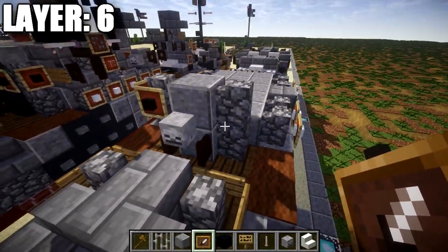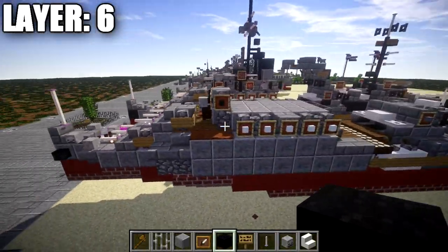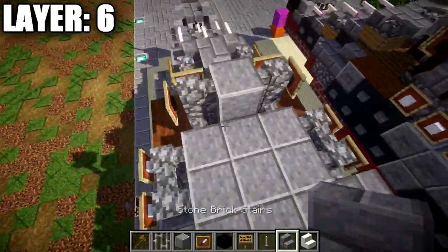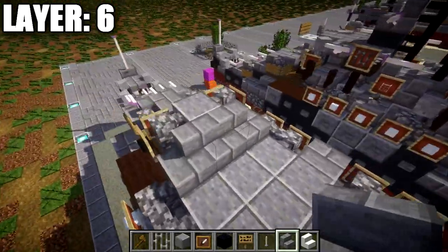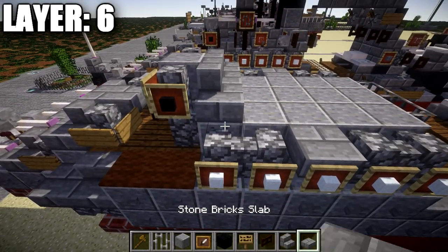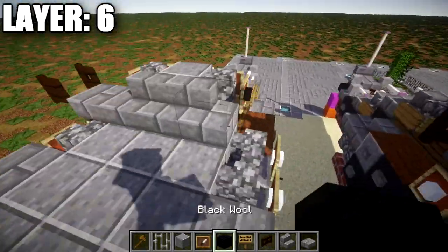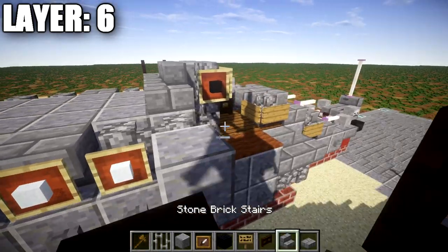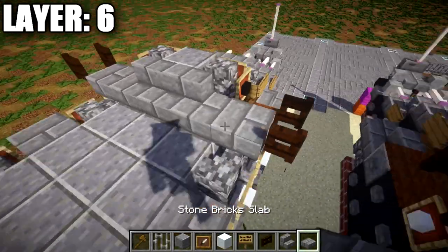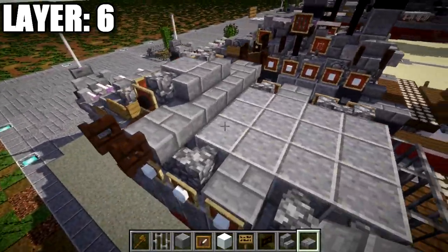Place a stone brick stair off this polished andesite block with a stone brick corner stair to both sides. Then grab a stone brick slab and a dark oak fence gate — place the stone brick slab out to the side, and then place a dark oak fence gate opened up toward the slab on the outside. Do the same on the other side. Note that in newer versions of Minecraft you don't need a block underneath the fence gates, but just make sure there's a fence gate on both sides opened toward the slab.